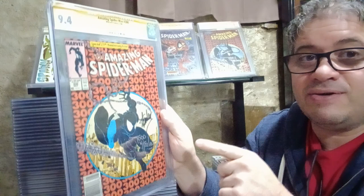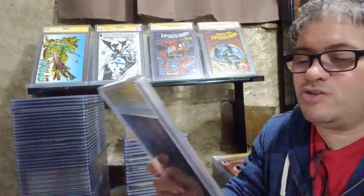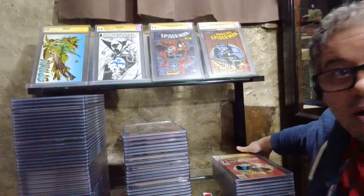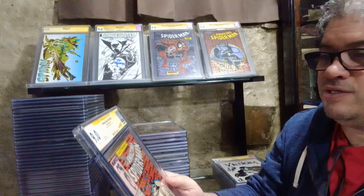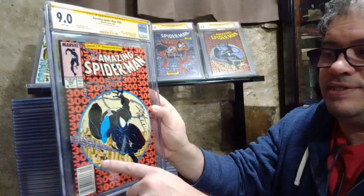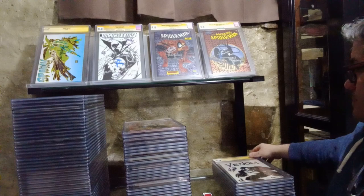I'm not sure how pressing works with signatures. All these books I have at 9.2 and up - if you press them you should get a higher grade. With my experience looking at what people have done with pressing, a lot of people brought books that were reading copies and got high grades. Here's another one, a 9.0, only signed by David Michelinie. It's ASM #300, UPC.